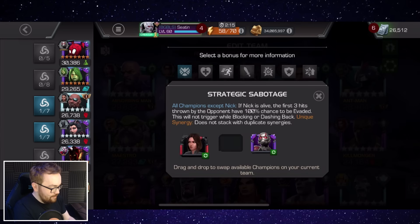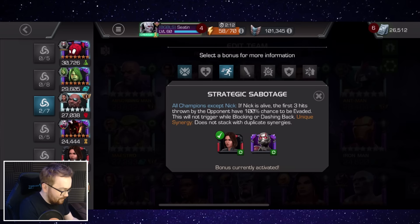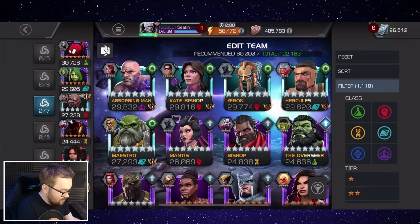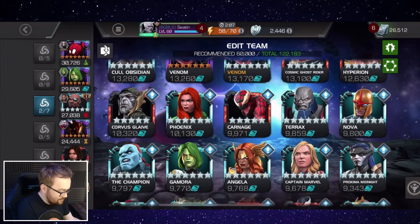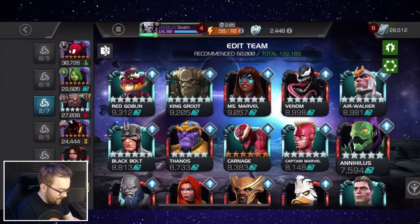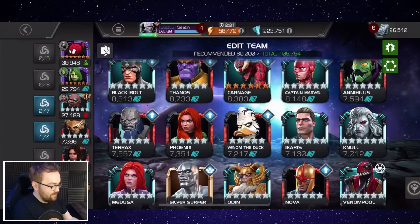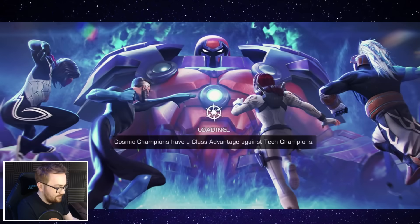I have Spider-Ham and Gamora as my main two damage dealers — my rank threes — and then I'm also going to bring in Heimdall just so we can do some very silly plays if needed. Between Nick Fury and Heimdall you've got just a silly amount of safety net to go ham with a couple of characters.